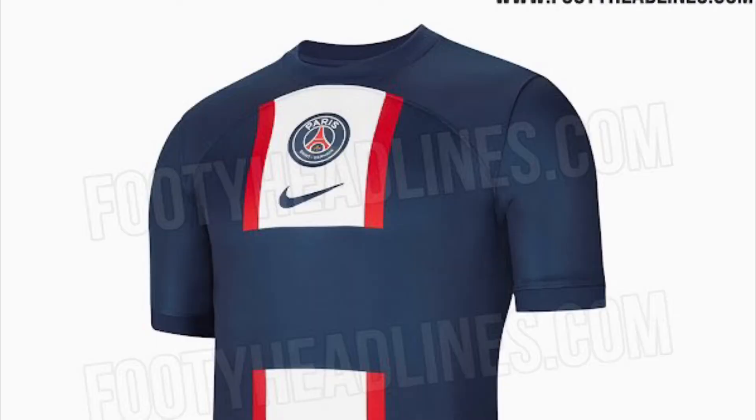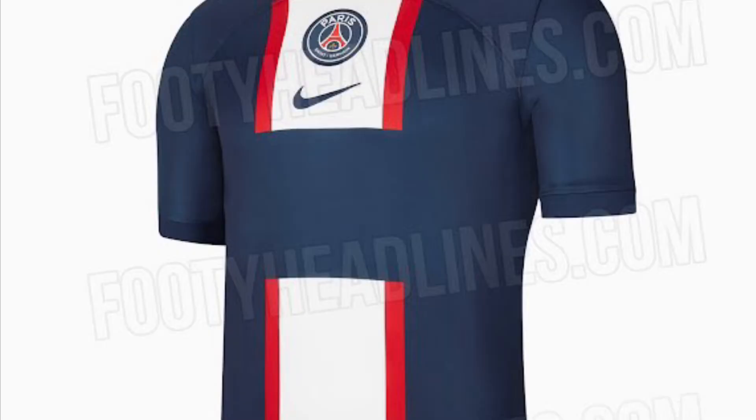In 13th place we've got PSG. It looks more like a racing car driver top than a football shirt. I like that they've got the badge in the center of the chest and I quite like the Nike tick under it, but you've got that big white middle bit with red bordering it on the outside. It literally looks like a sticker has been stuck onto a plain blue shirt. It's lazy compared to some of their other designs since they partnered with Jordan. 13th place PSG home kit.